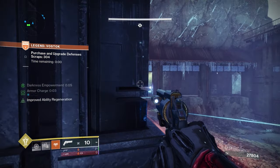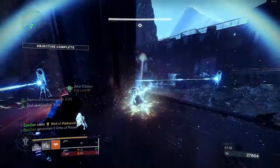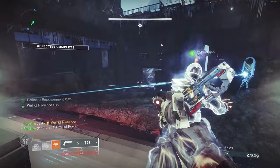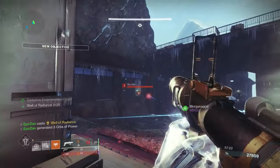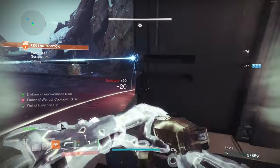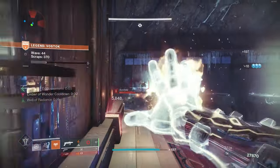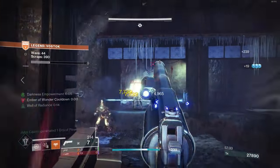Doing some normals just to see what to expect — say from Fallen at waves 35, 36, 37 or Hive — and learning what bosses and bonus objectives appear can be very beneficial for your legend runs so you know what to expect and don't get overrun.